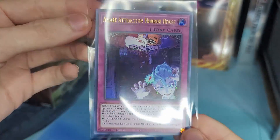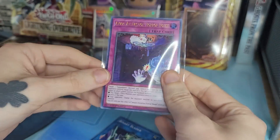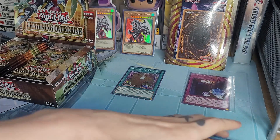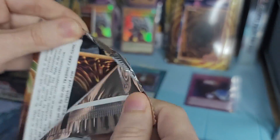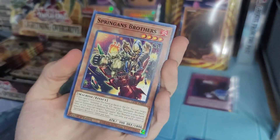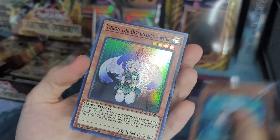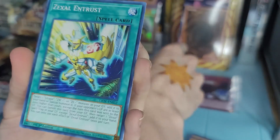Again, I don't know much about this set other than it has a starlight rare. Sweet, we got Amaze Attraction Horror House - we'll put that up on screen to see if it's worth anything. I usually don't put it on screen if it's not worth over a dollar, because it's just a lot of effort for such a little return. Springens Brothers Judgment, Esforce, Yama Rimori, Theron the Discipled Angel - there's another super rare.